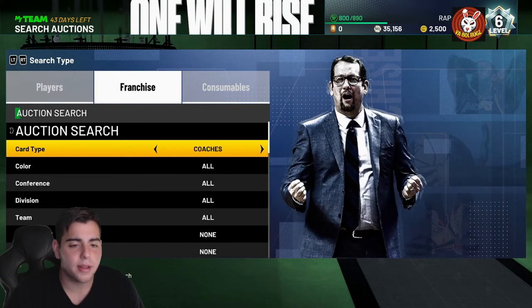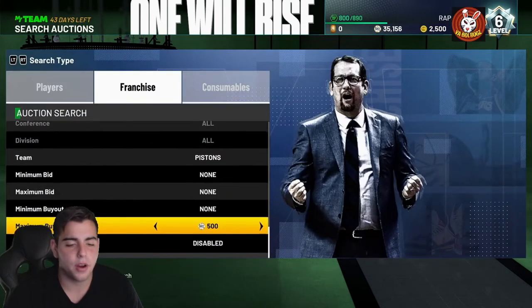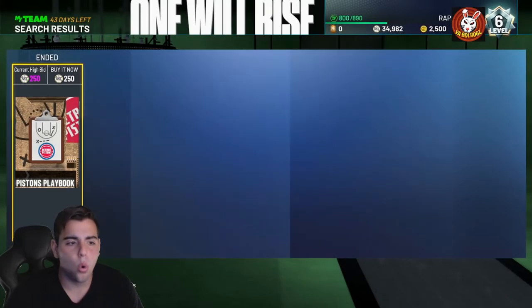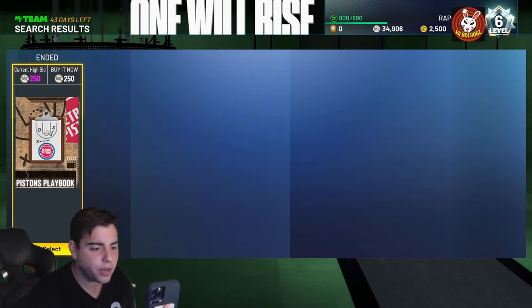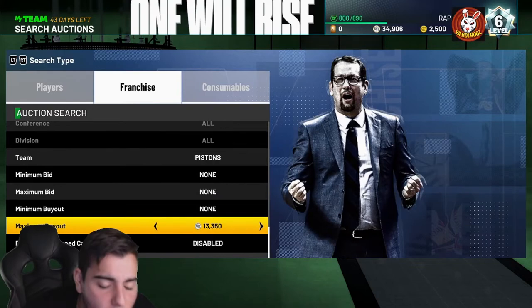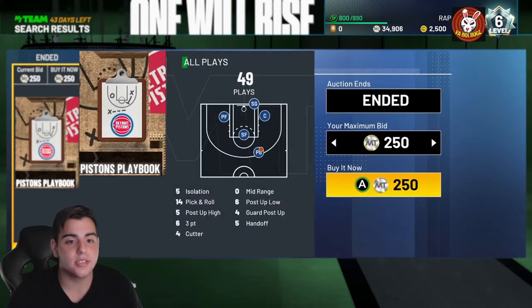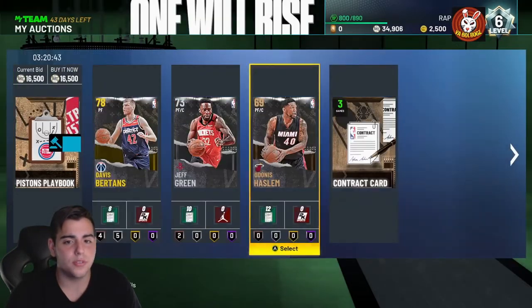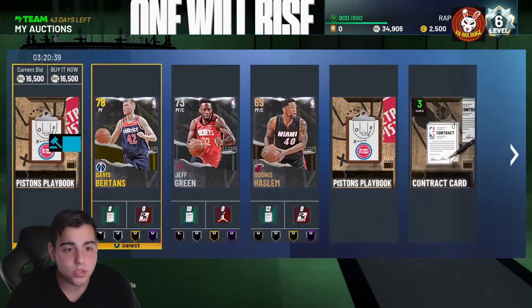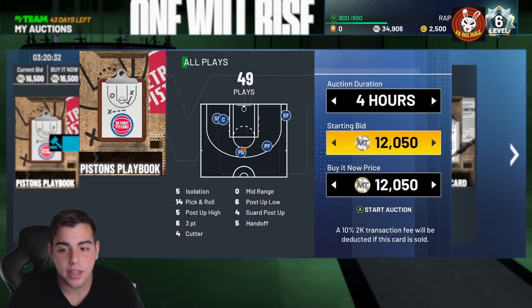Pistons playbook - if you got it, I recommend selling it unless you're really trying to do Domination. Let's look it up: the Pistons playbook is very expensive right now. I just put mine up for... oh! We just sniped one for 250 MT. This playbook has quick through-STS and right there I'm gonna make like 15k profit. Guys, that is a massive W. I just made 15,000 MT profit in one refresh - this is day one MyTeam.